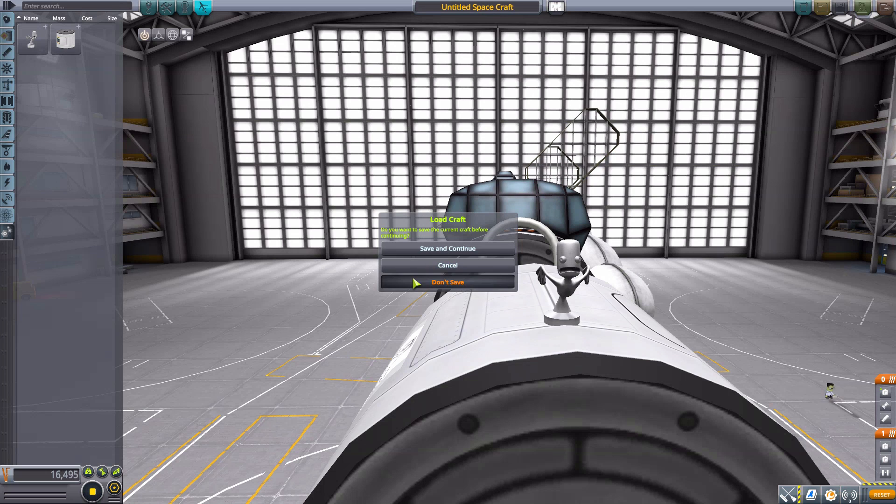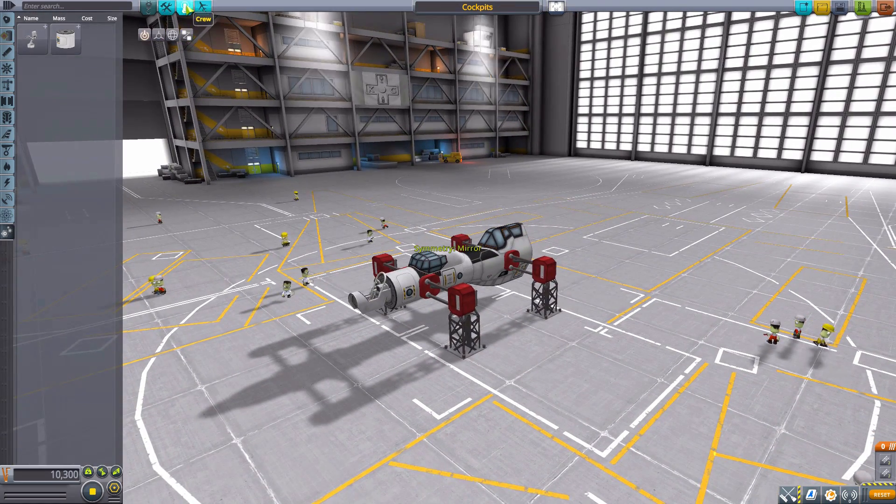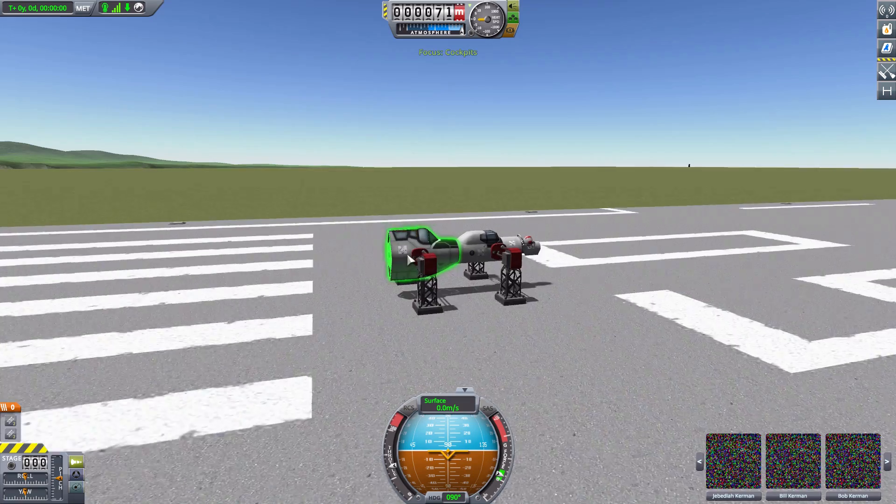And finally we have possibly the best part: the hood ornament. It serves no purpose but looking good, and that is all you need. So let's go take a look at two different craft I have constructed — the first being a cockpit showcase craft so we can look at all the different interiors. Let's pop everyone in and launch.